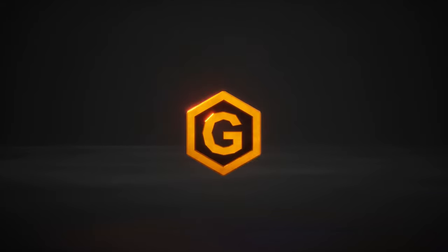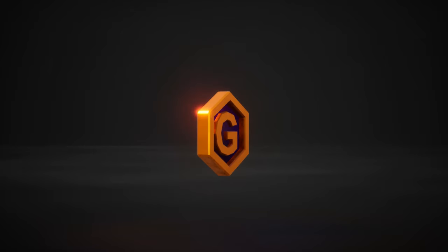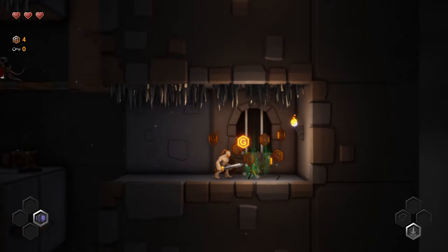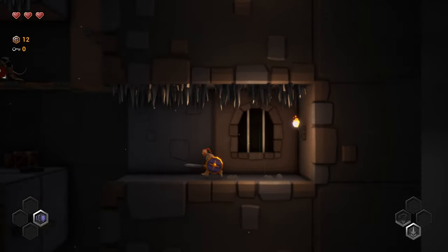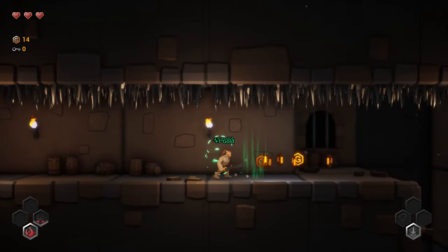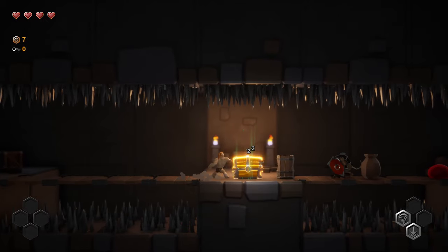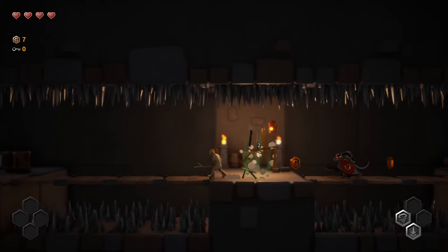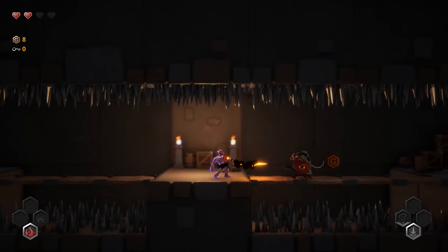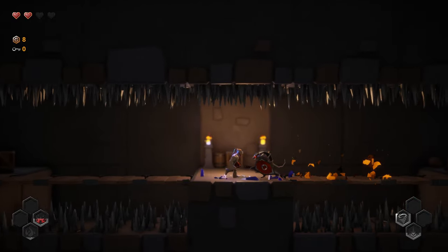I have created a new gold coin model that looks a lot better than the old one, and treasure chests now have a chance to spawn a gold coin shower which is always nice. The main character now glows a little whenever he picks up things or uses abilities and spells. I'm not really sure if I like this feature, but the functionality is there if I need it.